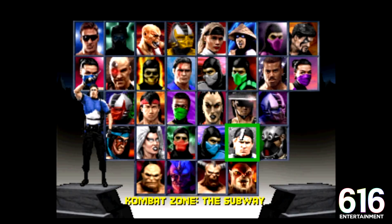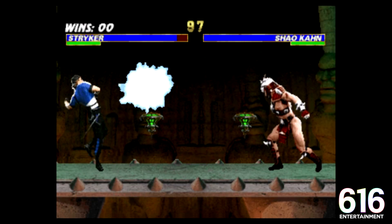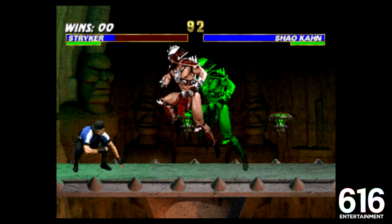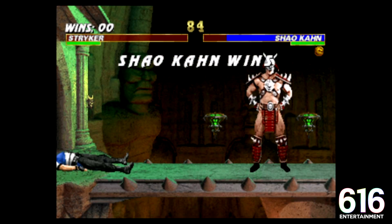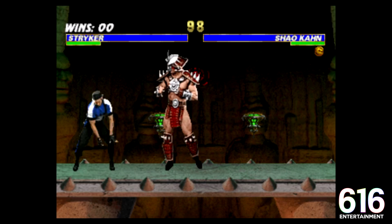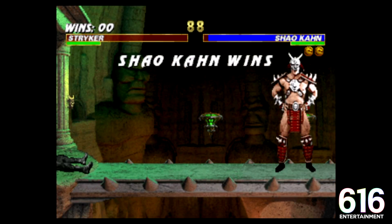If Goro and Motaro could not stand toe to toe with Shao Kahn, I think the answer is pretty obvious. Striker! I threw you up with that one. Striker's going down in a heap — I guarantee it. You used to be able to just duck under his shoulder press. I guess that shit doesn't work anymore. Just straight destruction. I think with every character I've landed like one hit, and as Striker we're not even going to get that.